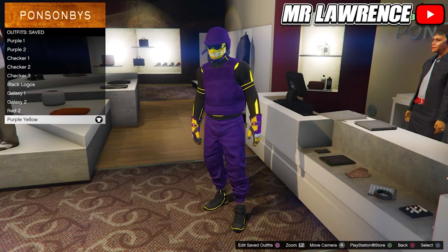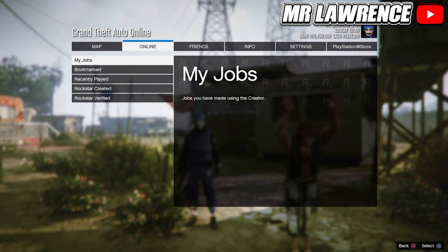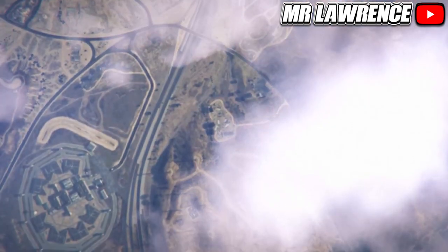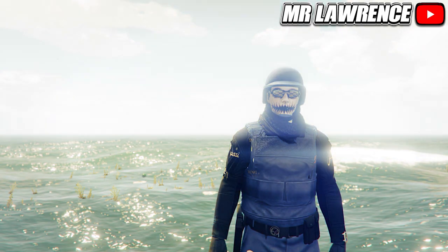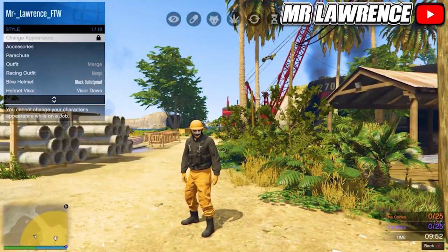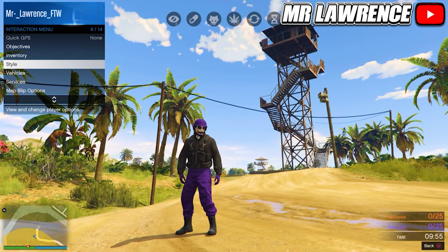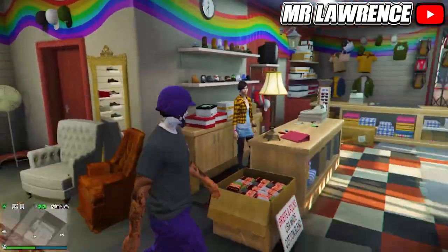For the first modded outfit you will need purple joggers. Right now you can only get them on PlayStation. In order to get them, your friend has to bookmark the job from the pinned comment and start it. If you are the host, you will get orange joggers, but if you are the player that joins, you will get purple joggers. All you have to do when you load in is equip some gloves through your interaction menu and quit the mission through your phone. You will now have the purple joggers and helmets in online.